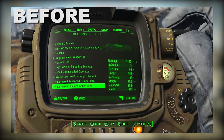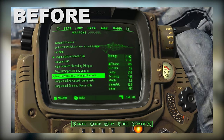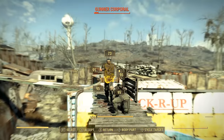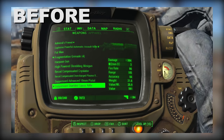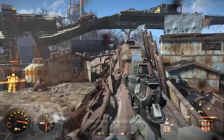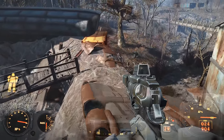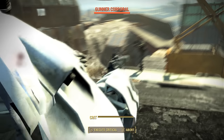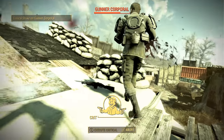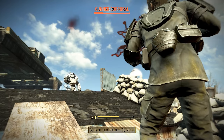For example, rank 2 in Bloody Mess can take an upgraded Gauss Rifle from 192 to 211 damage and an upgraded Plasma Sniper from 120 to 132. If you also spec fully into Rifleman, bringing the Plasma Sniper to 240 and the Gauss Rifle to 384, rank 2 in Bloody Mess increases those to 264 and 422 respectively. This perk provides cumulative damage improvements as you get stronger. Typically I spec up to rank 3 and then leave it, using powerful weapons compatible with your build alongside other weapon-based perks.